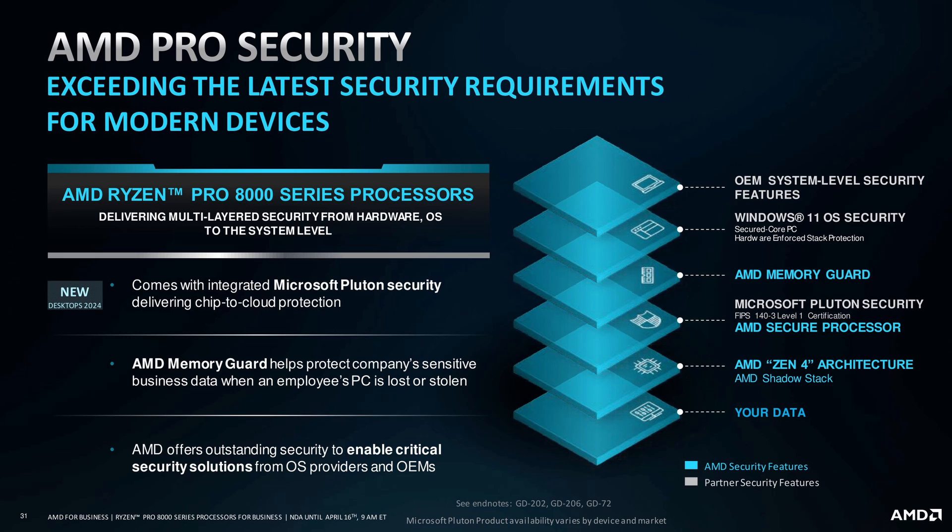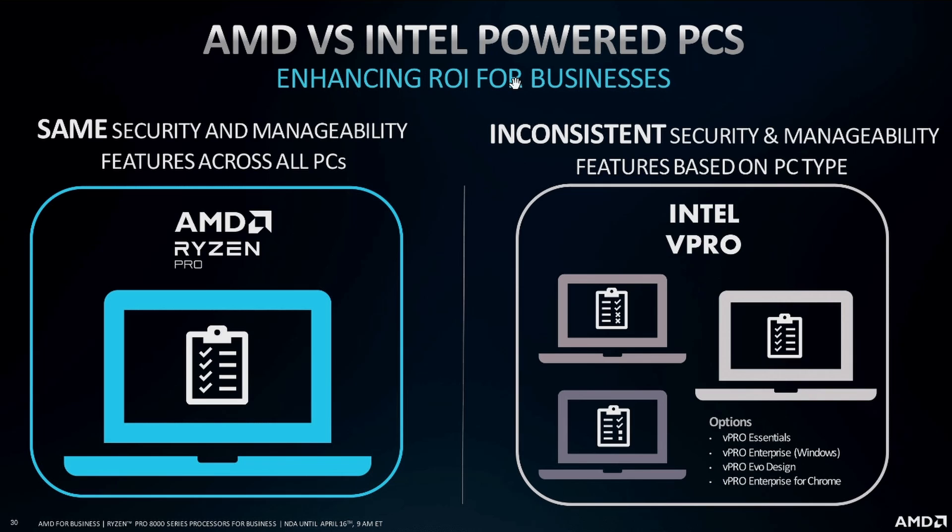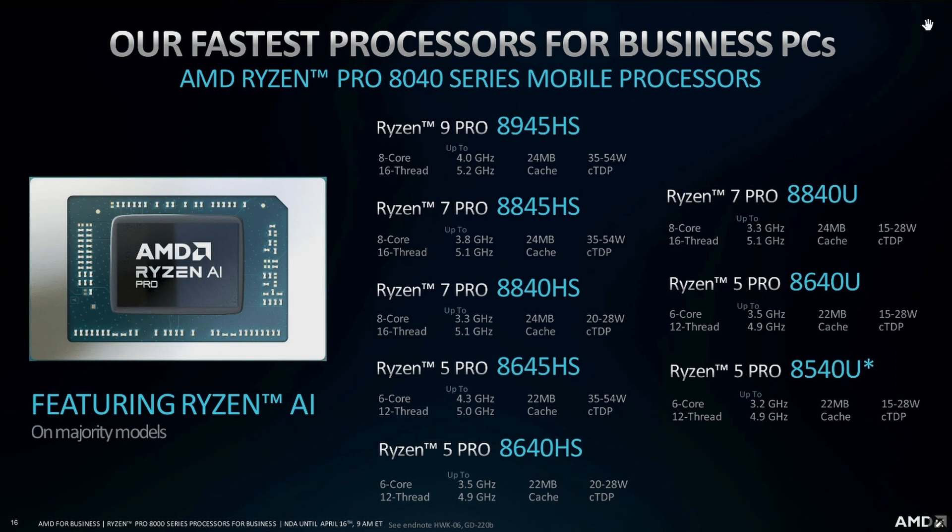AMD has also introduced AMD Pro Security, as AI ties heavily into security. They're also comparing AMD versus Intel-powered PCs. Looking at the full mobile 8040 series lineup: the top flagship is the Ryzen 9 Pro 8945HS — an 8-core, 16-thread processor with a base clock of 4.0 GHz, boosting up to 5.2 GHz, 24MB of cache, and a TDP of 35 to 54 watts.